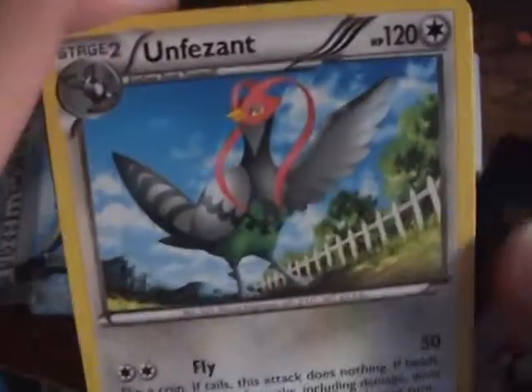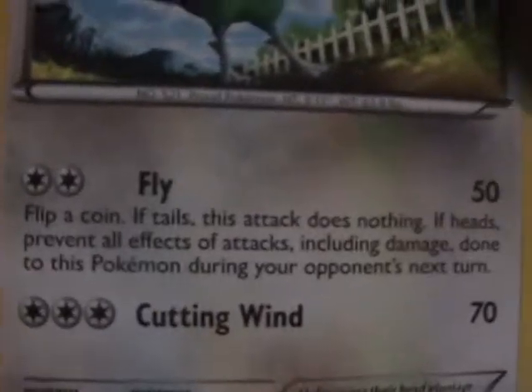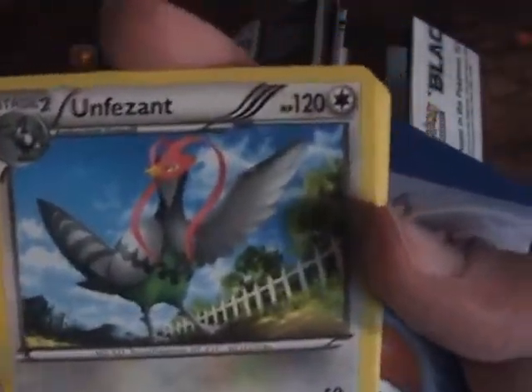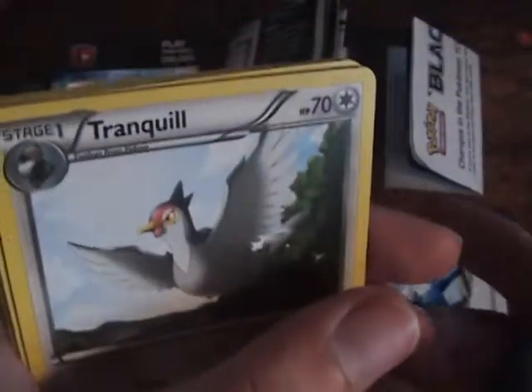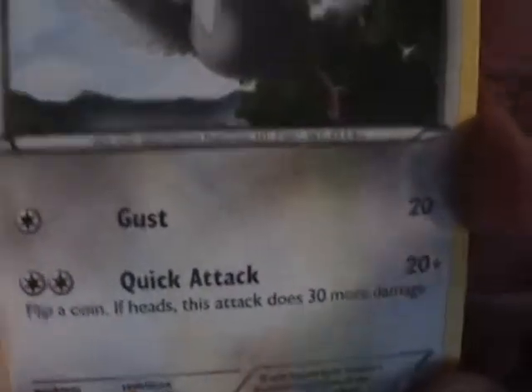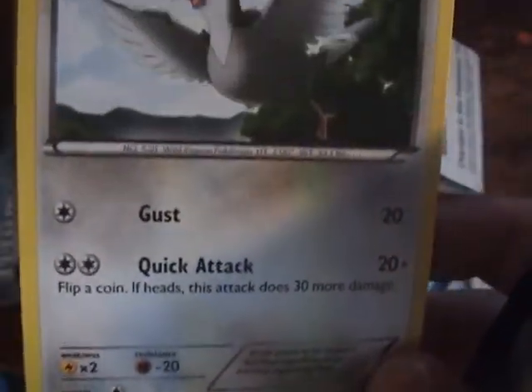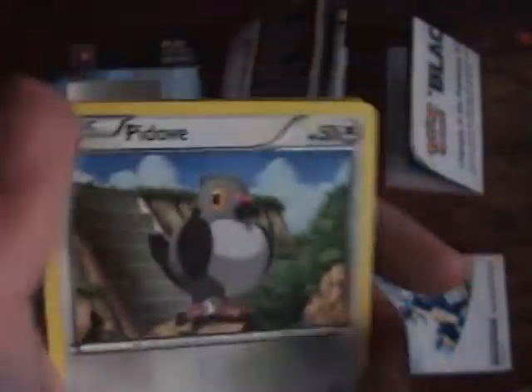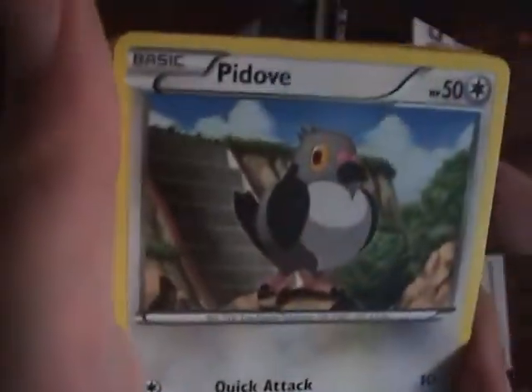Unfezant — by the way, that is one of the dumbest names I've ever heard. Its attack: flip a coin — if tails, does nothing; if heads, prevents all damage done to this Pokemon during your opponent's next turn. That's kind of what the move does in the video game. Tranquill is a pretty good Pokemon with some good attacks — Quick Attack and Gust are both good. Pidove is okay, with pretty good attacks for one energy.